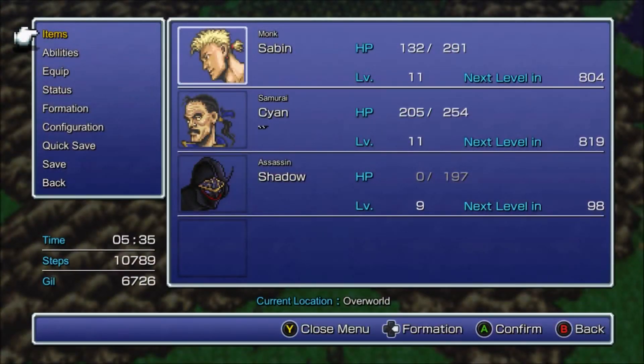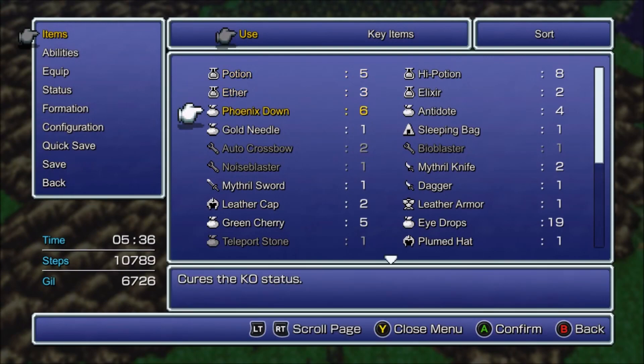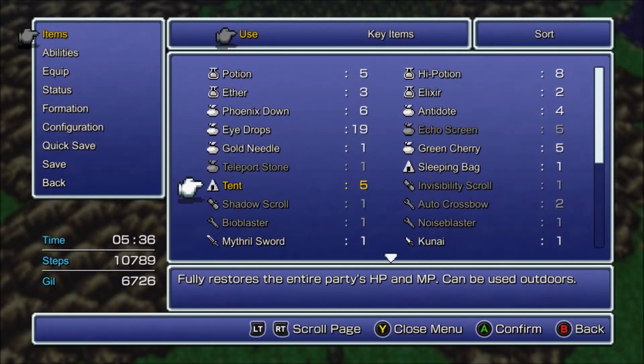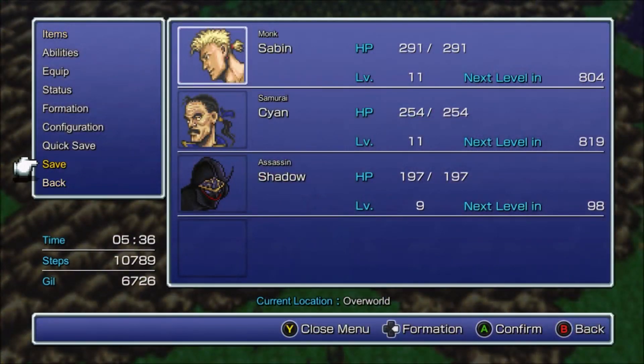Alright, here we go. Let's use a Tent. I wonder if it revives characters — does it revive or no? Let's try it. Let's see if it revives Shadow. If not, I'm not really worried about it. Okay, it does — that's cool.